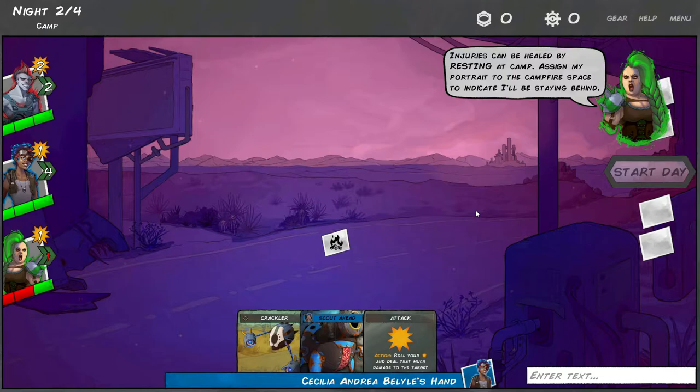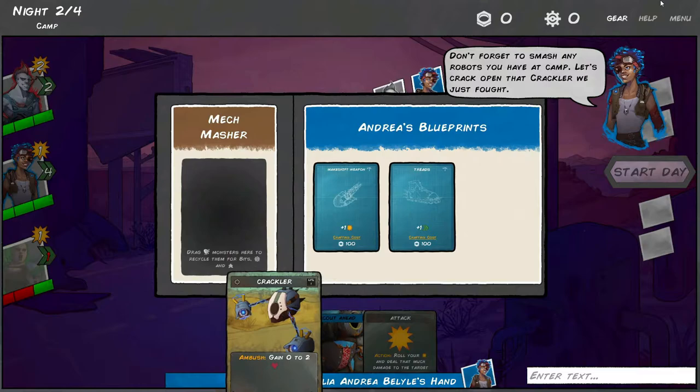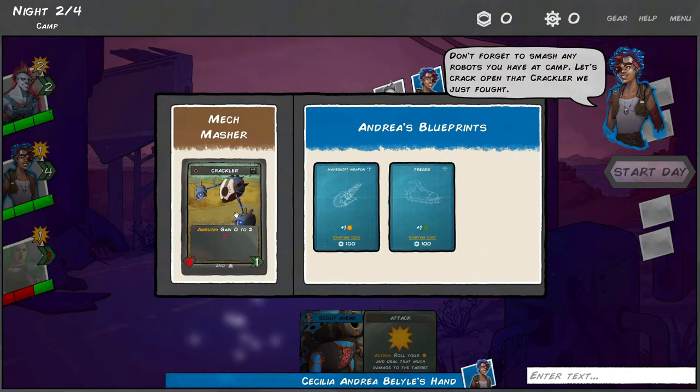Injuries can be healed by resting at camp. Assign the portrait to the campfire space to indicate staying behind. To scavenge, you click the gear icon and anytime you have a bot or something you can scavenge in your hand, you throw it into the Mech Masher and you get some scrap for it.